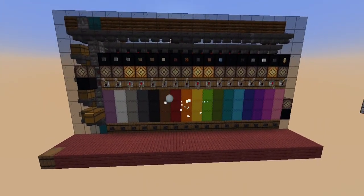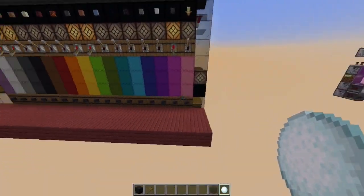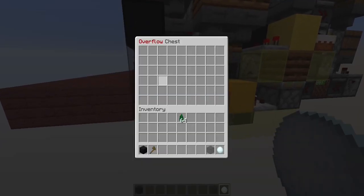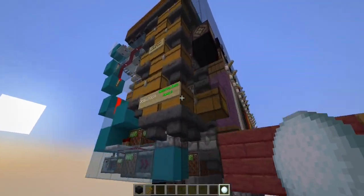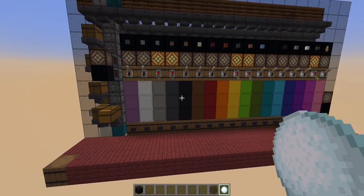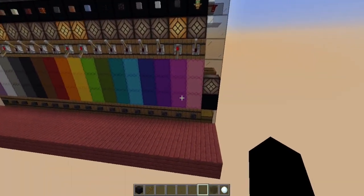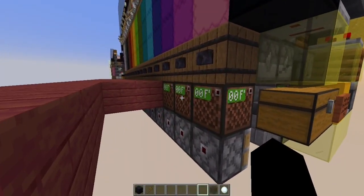Now we've walked the full circle — I can present the full system with all its features. It has the proper input system, the overflow system at the back, the distribution system at the back, the extension for the number of slices, the non-stackable item filter on the side, and a warning system with a lamp — although it just warns you and doesn't stop the system, you could probably take a signal out of this comparator and extend it to your input system to prevent adding more items. We also have the shulker box storage with smart overflow control. And literally 10 minutes before I decided to publish this video, I came up with the idea of having these buttons hooked up to the system for the final functionality: the ability to pull half or partially full shulker boxes out of the system.